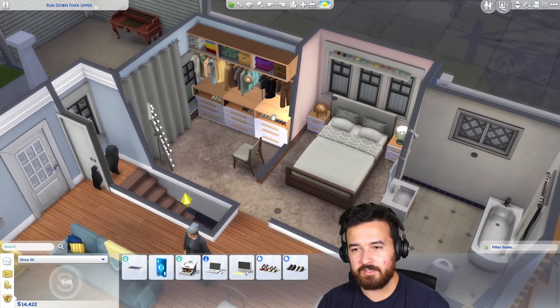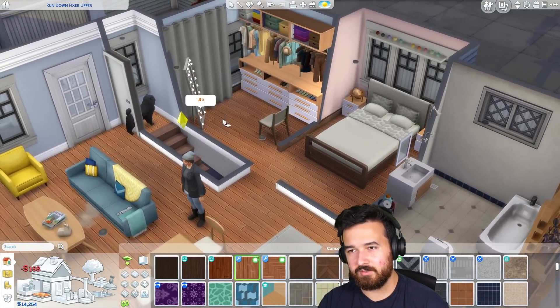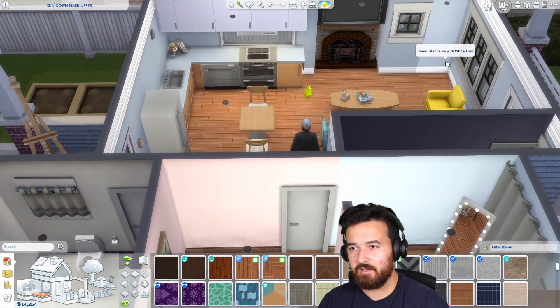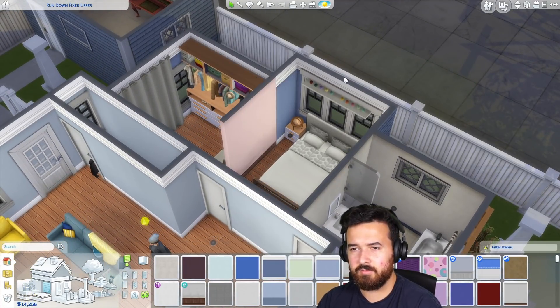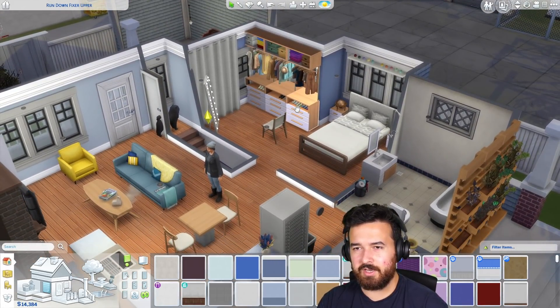Maybe that should be part of the challenge — not changing the exterior of the house. For the bedroom, I'm just going to do some floorboards in there so it at least looks a little nicer. Wallpaper-wise in here, we'll just do a darker blue because that is quite nice. Let's remove this wall — that's currently the walk-in robe, which we're changing anyway.